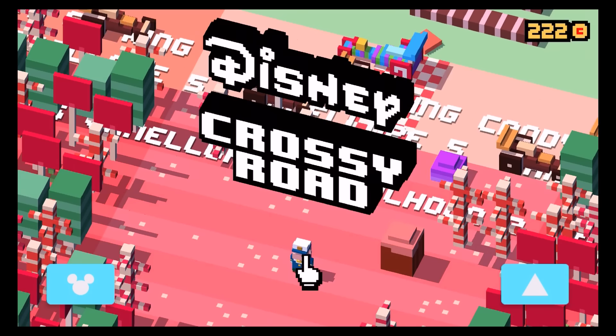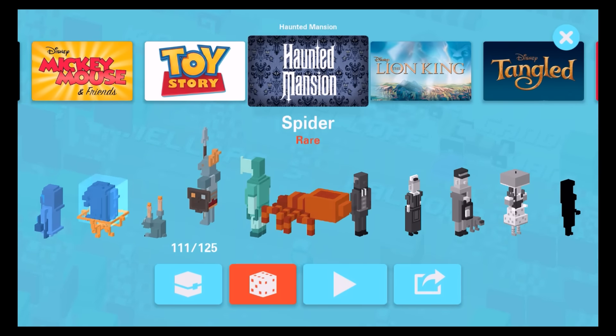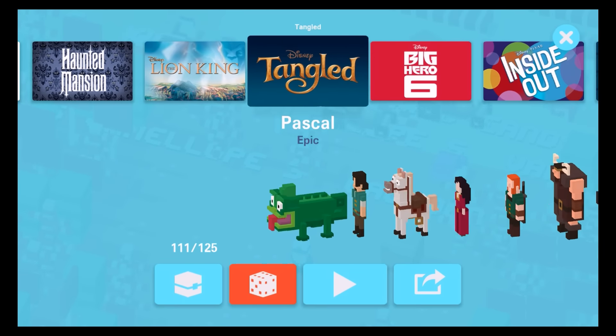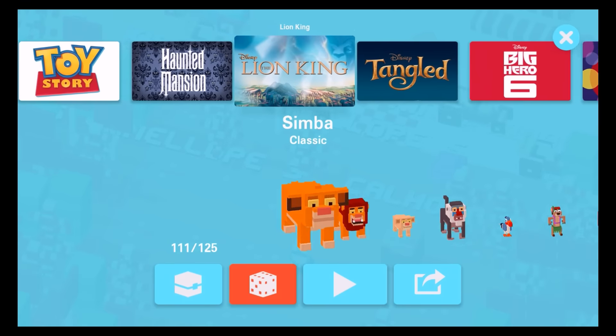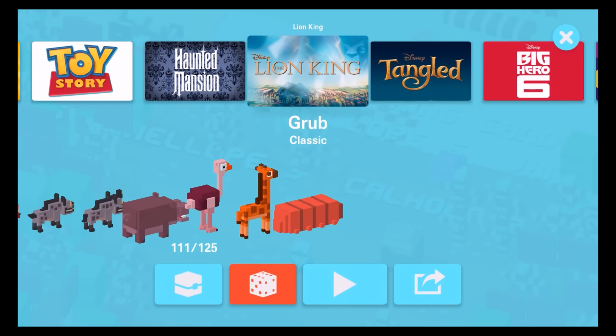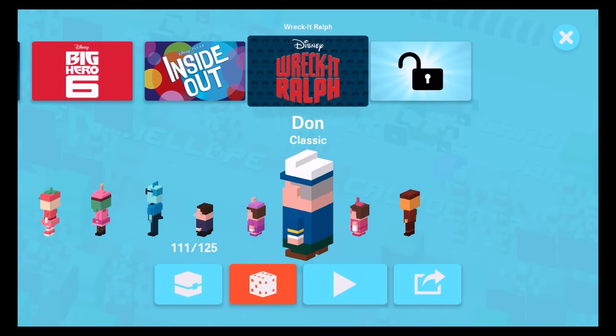Furthermore, it is Spider of the Haunted Mansion theme, it is Pascal of the Tangled theme, and it is Crop of the Lion King theme. Those are the characters I know for sure form part of the short and stout character set.